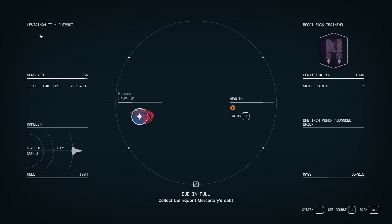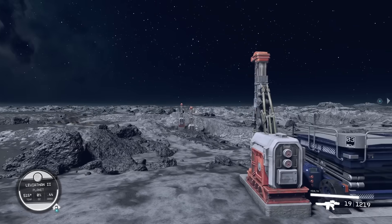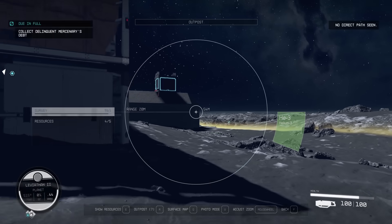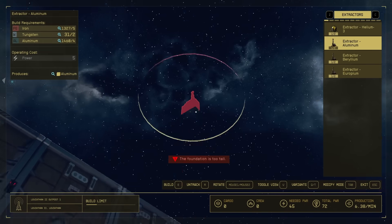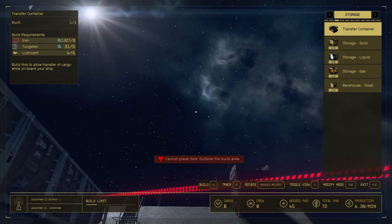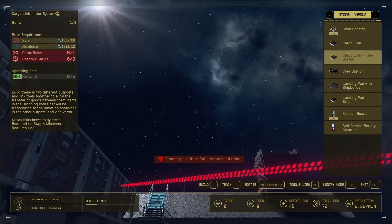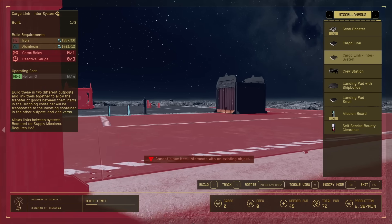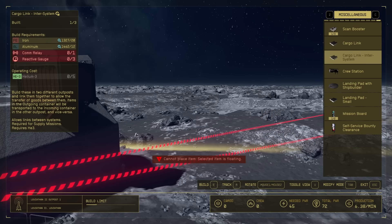The other option is to build a cargo link — this is under the miscellaneous tab. You'll need one at each colony. There are two different kinds: if you're going to be in the same solar system or same star system, you only need the cargo link. But if you're going from one solar system to another, you're going to need the cargo link inter-system, and that is why you'll need helium-3. I need helium-3 because I'm eventually going to ship stuff from here to another world in a different solar system.